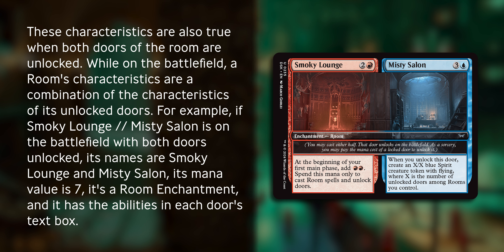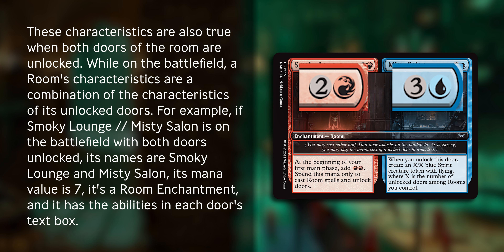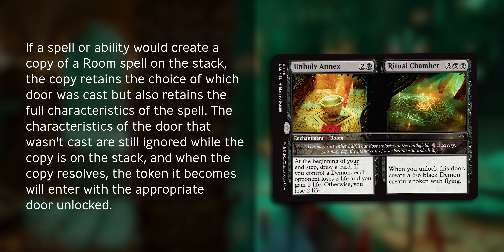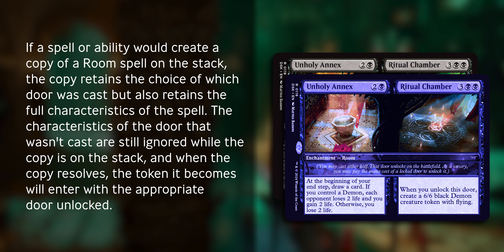While on the battlefield, a room's characteristics are a combination of the characteristics of its unlocked doors. For example, if Smokey Lounge Misty Salon is on the battlefield with both doors unlocked, its names are Smokey Lounge and Misty Salon, its mana value is seven, and it's a room enchantment with the abilities in each door's text box. If a spell or ability would create a copy of a room spell on the stack, the copy retains the choice of door which was cast but also retains the full characteristics of the spell. The characteristics of the door that wasn't cast are still ignored while the copy is on the stack. And when the copy resolves, the token it becomes will enter with the appropriate door unlocked.